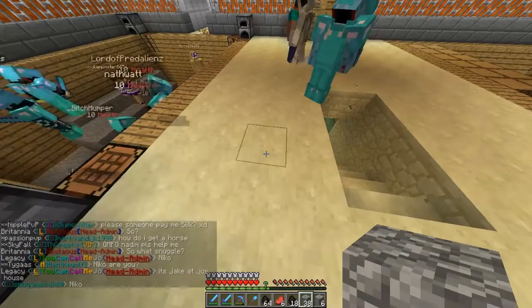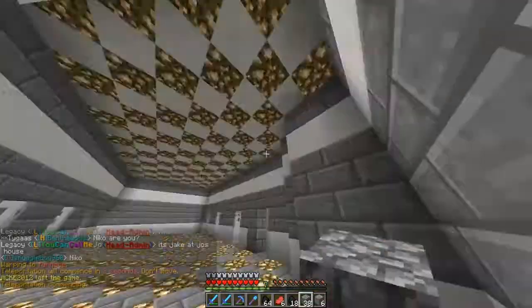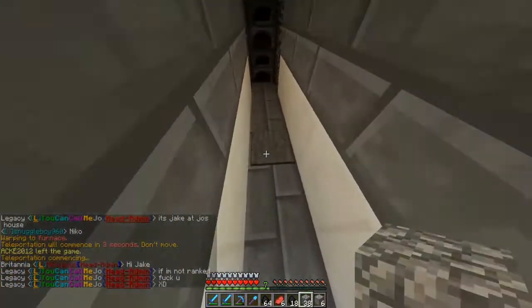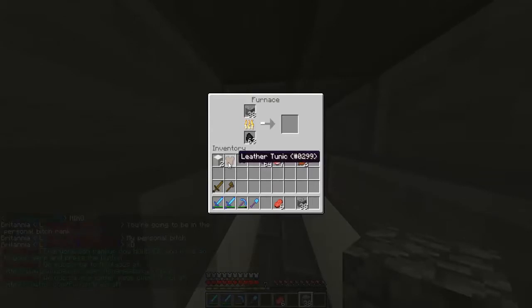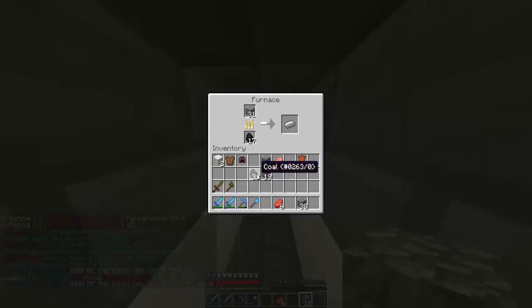Step number five is smelting, which is a very important thing. Basically you need to go to slash warp furnaces, and when you get there you stand on the pressure plate. Don't leave the pressure plate while you're inside, because people can come in and steal your stuff from your furnace while you're AFK putting your iron in and waiting for it to smelt. Just stay on the pressure plate and no one should come in.